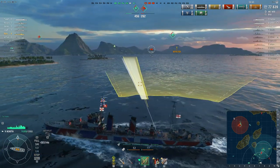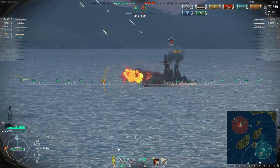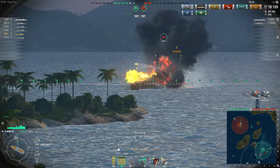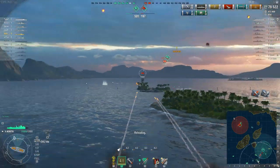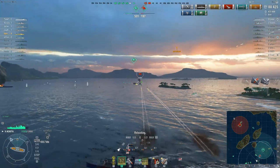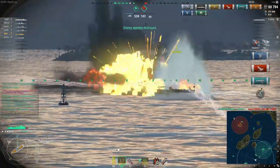I slow down and put one torpedo spread in front of him — his guns are fully focused on our Myogi. An enemy carrier also manages to get some torpedoes on the Koenig. I keep him under fire and get another torpedo hit. The game has rapidly swung in our favour. The second spread is already on target, and it won't take much to finish him off. We take out the enemy Koenig and earn the Kraken Unleashed award.